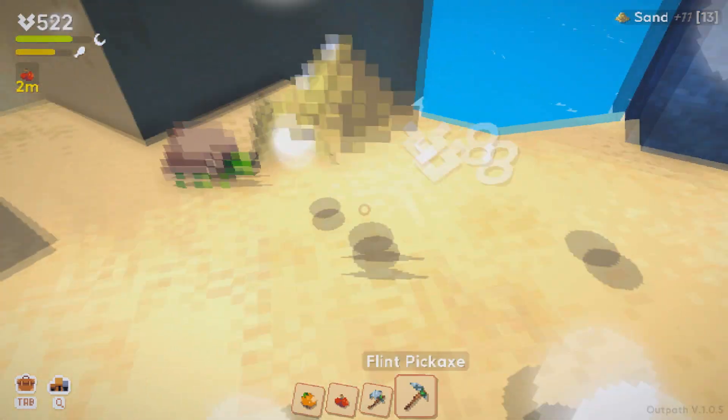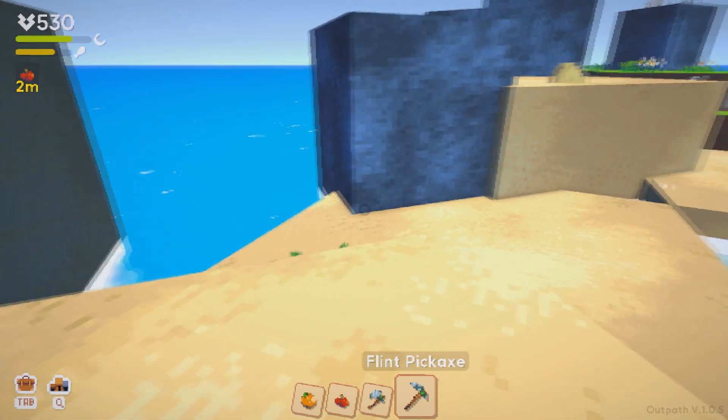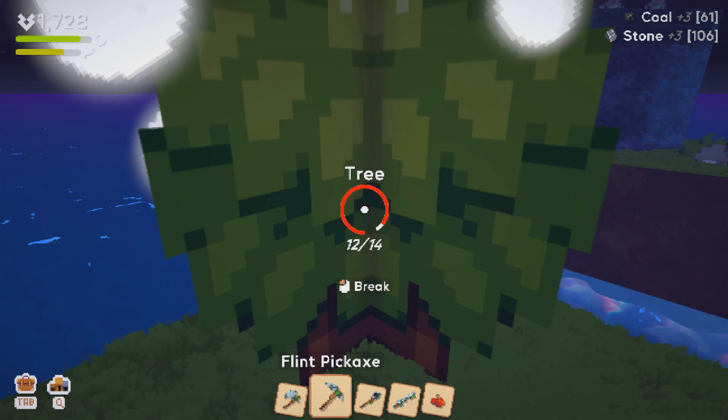Killing animals will give you meat, and sometimes feathers. I didn't really mess with a turtle because, you know, it's a turtle — you could take its shell and attack it, but I left him alone this time because I don't really need the shells right now, and he looked kind of cool just walking around.